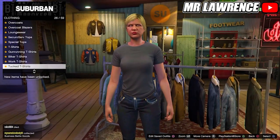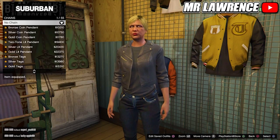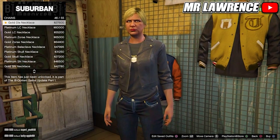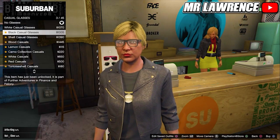Stay in the tops, go to leather jackets and buy the Black Cropped Biker. Now go to accessories, chains, and buy number 46. Now go to glasses, casual glasses, and buy the Copper Marbles.